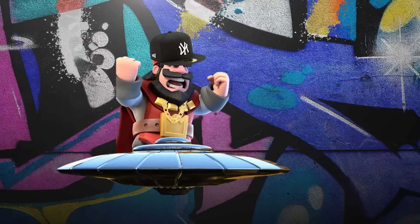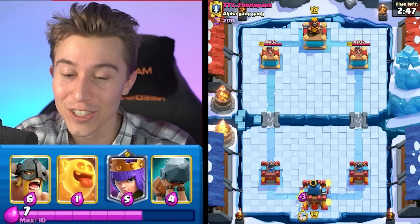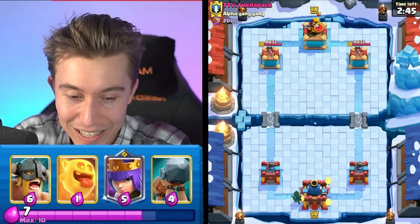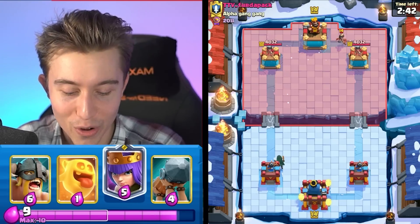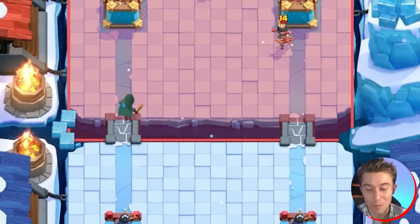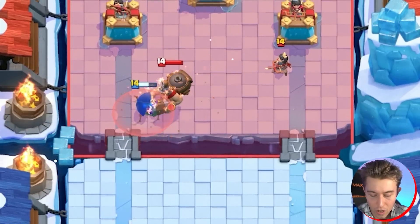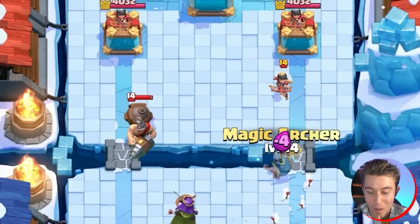We got a game against the Alpha Gang Gang — we're going to see how many Skeletons or Goblins he's going to try to surround me with. I feel like he's just going to have an assortment of gangs. We want to go in for maybe a Bandit in the back just to keep up the pressure and figure out what his deck is. Usually when we see Princess, it could be a Hog Rider deck, but usually it's going to be Log Bait. So I think it's in my best interest to go in for the Archer Queen and then snipe the Princess using our Magic Archer.